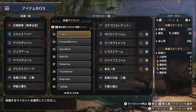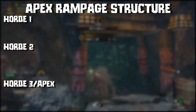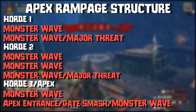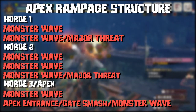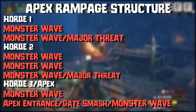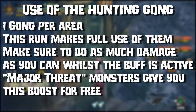The rampage structure for Apex Monsters is as follows. You have 3 hordes of monsters, each with a subset of waves where a large amount of monsters will appear at the same time. Each horde will have a major threat that must be defeated to proceed. Horde 1 has 2 waves, and your major threat will appear on the second. Horde 2 has 3 fairly substantial waves, and the major threat appears on the third. Horde 3 has 1 wave, then your Apex monster busts in, breaks down the gate and hightails it to the next area. After arriving at the entrance to Area 2, it will break down the first barricade, then roar to summon the final wave. The key with all of this is maximising the overall uptime of the hunting gong, or the counter signal, which provides a massive damage boost. Bear in mind, there are 2 gongs available, one in each area, and you get a free proc with each major threat that you face via the counter signal.